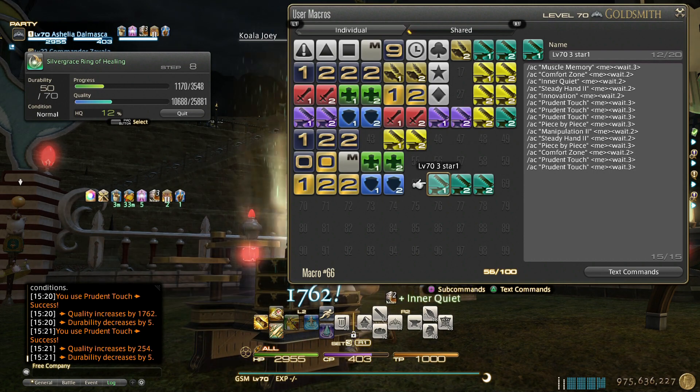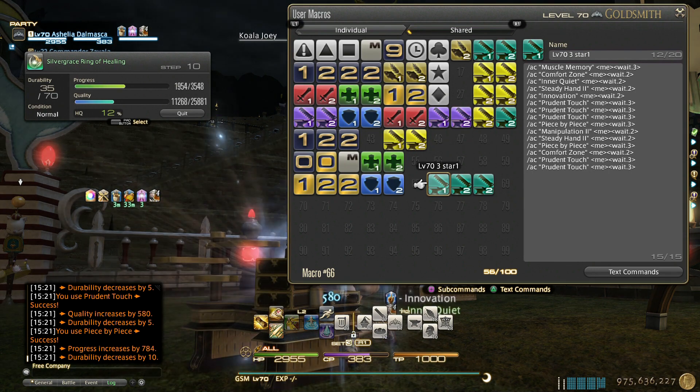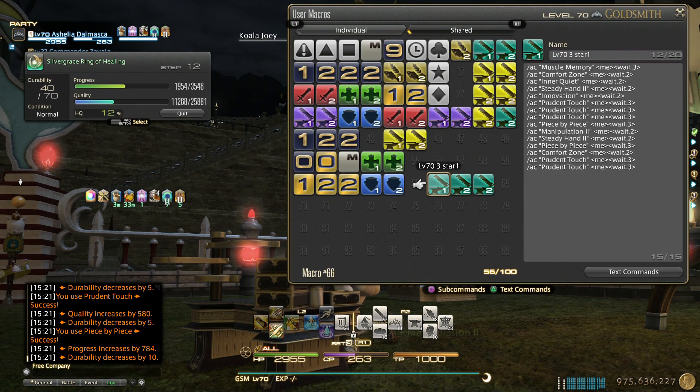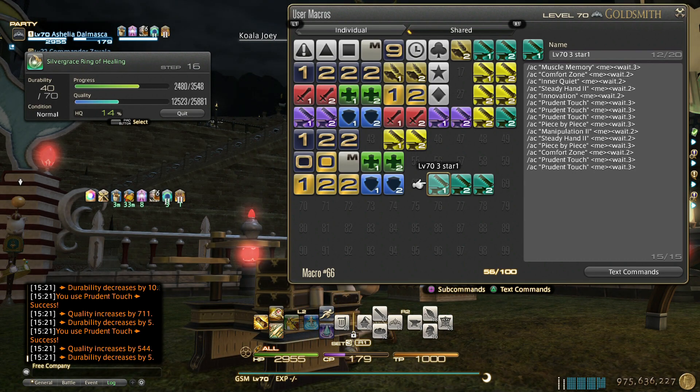I also posted a 35 durability HQ macro, so you shouldn't have any trouble HQ'ing the required materials. CP is maxed out — there is not a single extra CP I can get at this point as a non-specialist.